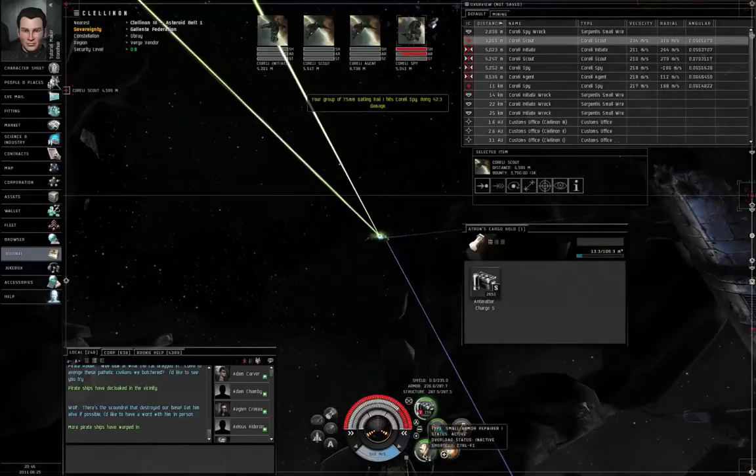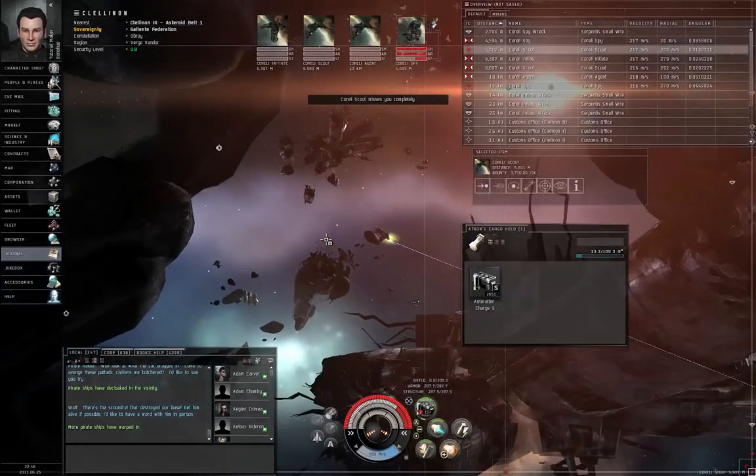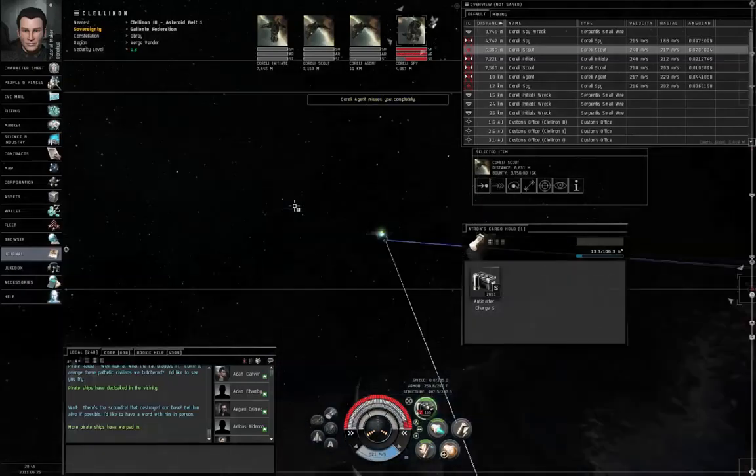Now is the time to turn on the small armor repair. Turn it off since I only want to run it one cycle. There we go — that patches up the armor quite nicely.